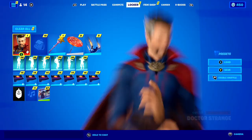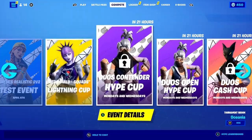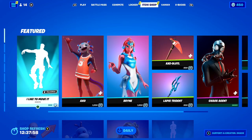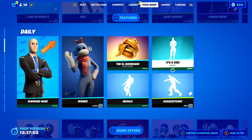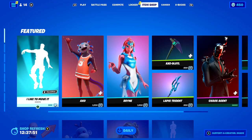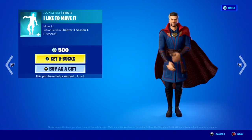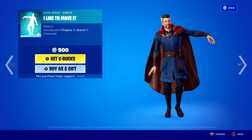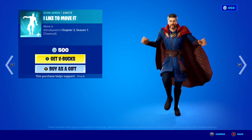Just before I tell you some of the new best methods for getting unlimited battle stars right now here in Fortnite, let's take a quick look at today's shop. And oh my goodness, today's shop is absolutely jam-packed with a bunch of goodies. Starting off we've got the 'I Like to Move It' icon series emote back today — a very cool icon series emote here in Fortnite, and it's a traversal emote as well.